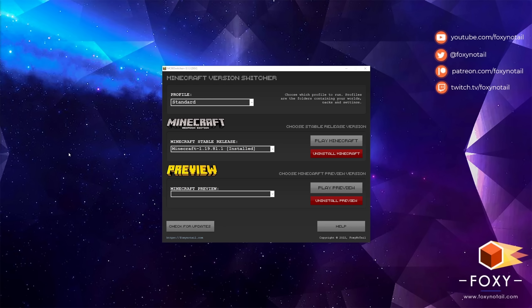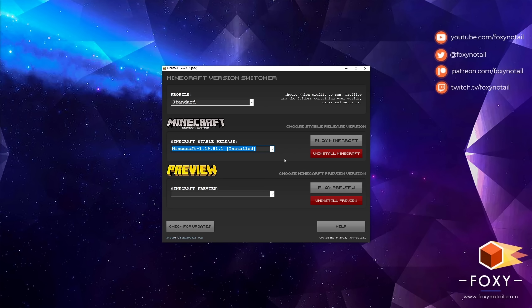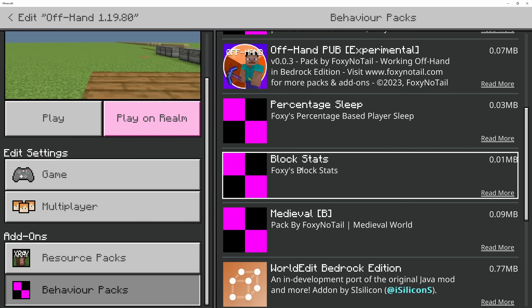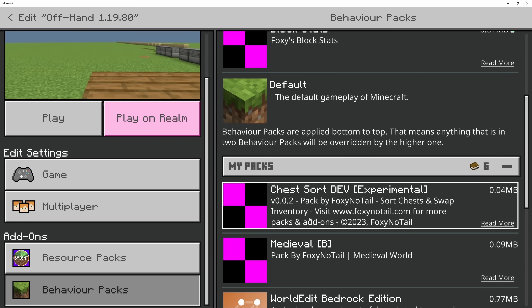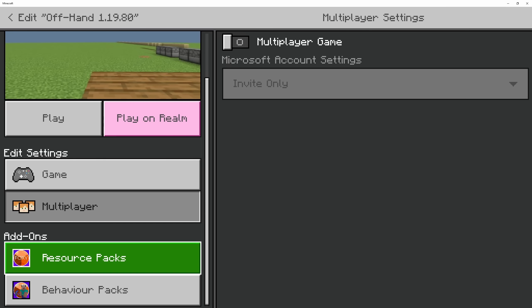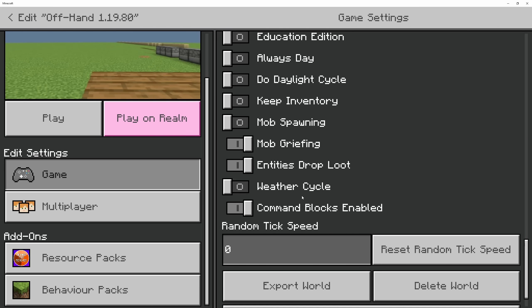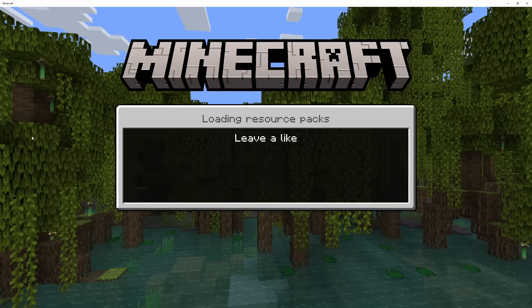That does unfortunately mean closing down my game and installing the latest version of Minecraft, because on Truly Bedrock we're still on 1.19.63.1. If you're on PC, you can use my version switcher to do exactly that. Now that the game's loaded, I'm going to load in a bunch of these ones — bear in mind these are my work-in-progress ones rather than ones I've actually released, but I'm going to add them all on and see how it all works. Make sure I'm not on multiplayer, make sure I've got the Beta APIs experiment on.